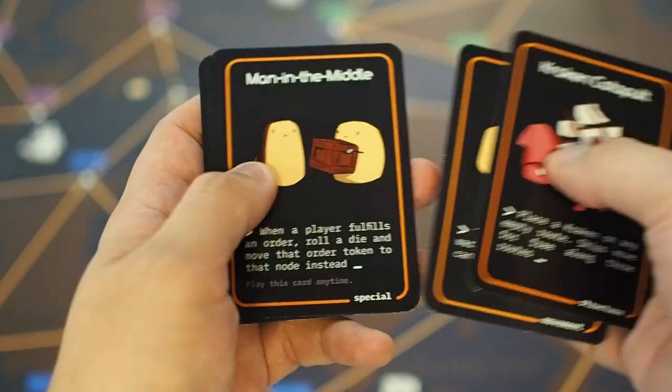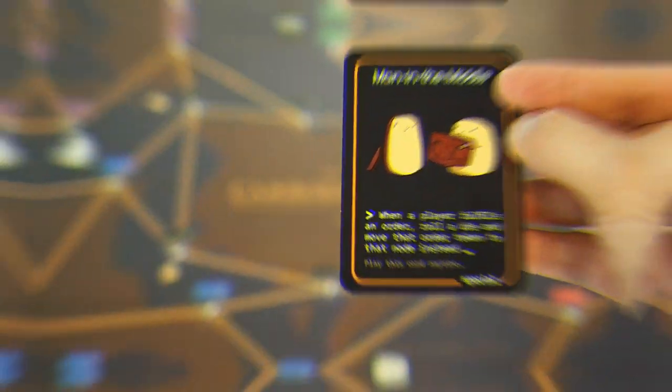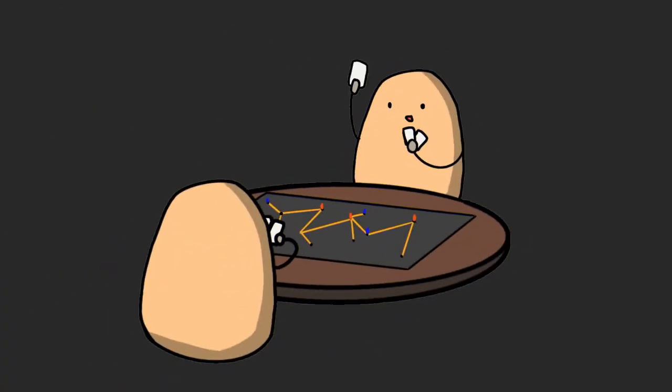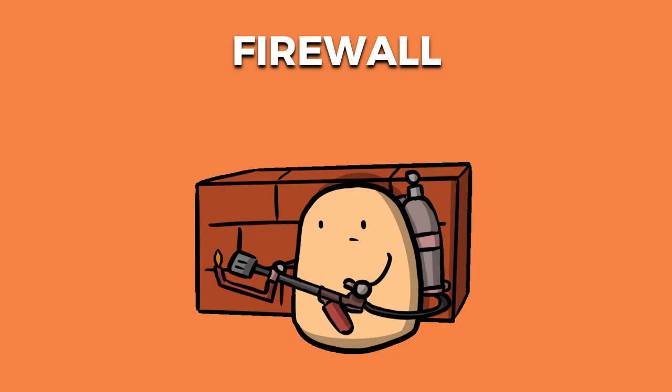Use your ability cards, which are drafted every round, to aid yourself or disrupt others. Combine these cyber-powered attacks to form deadly combos such as rerouting, man in the middle, botnet, DDOS, firewall, and many more.